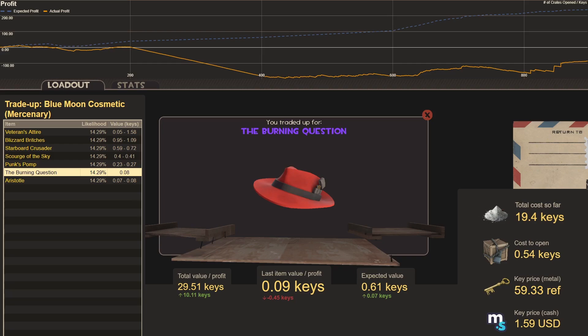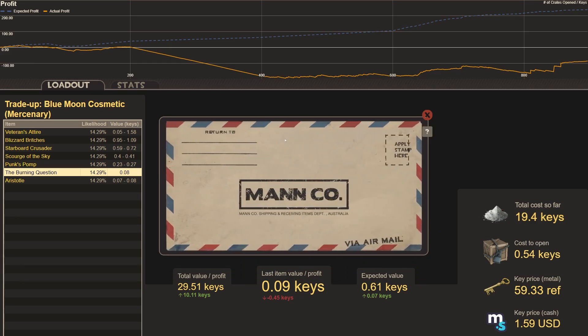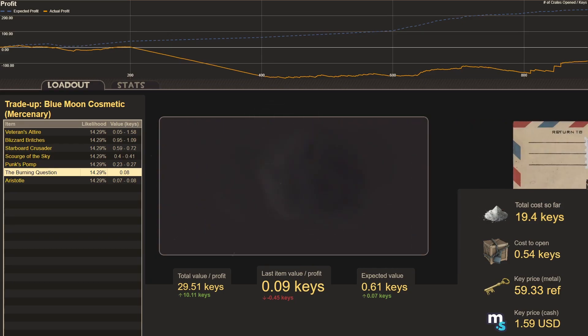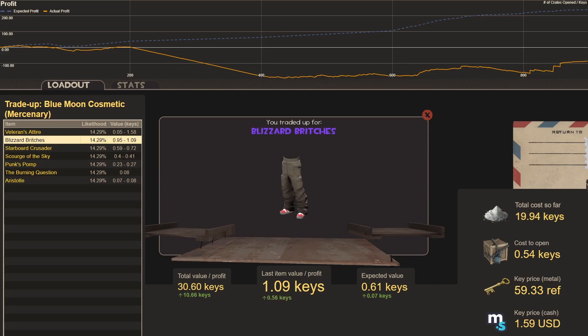The RNG doesn't owe you anything — it's random every time. You could get the Burning Question or Veteran's Attire over and over; it's a roll of the dice every time. Trade-up thirty-nine: more Blizzard Britches, keeping us warm for the holiday season.